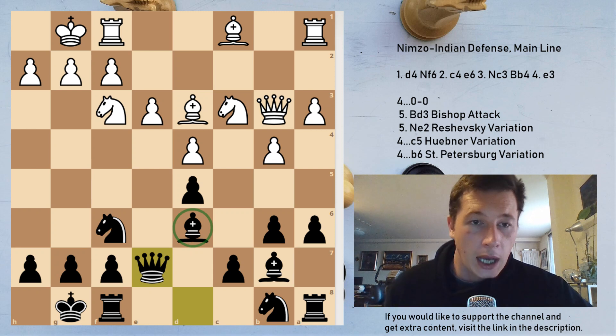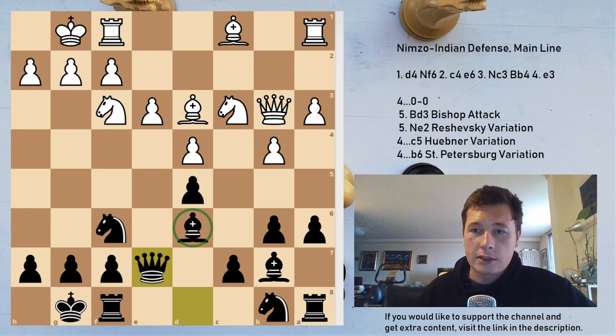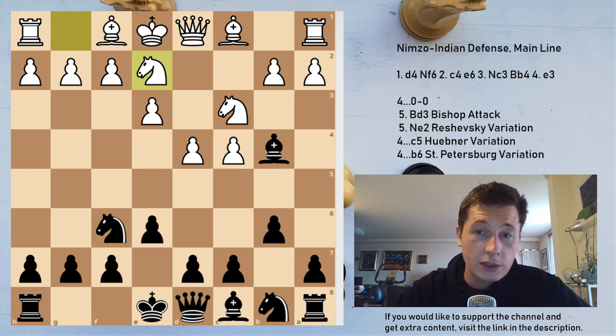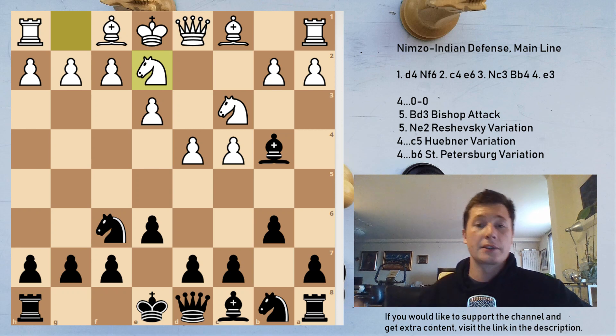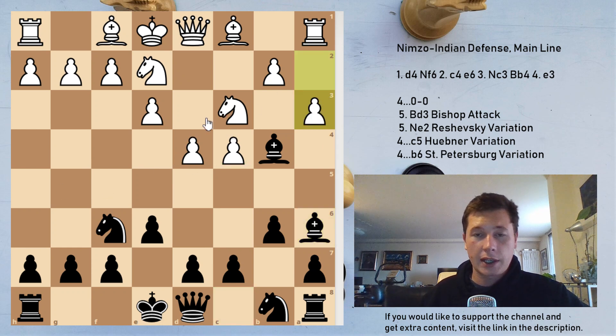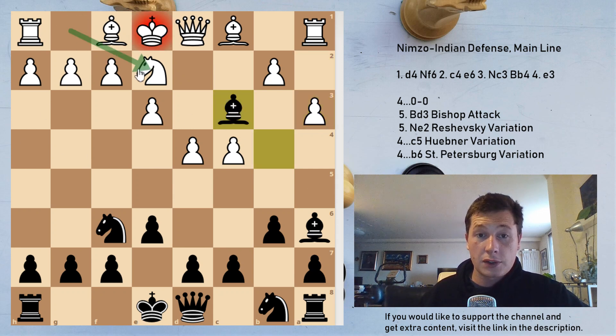Now let's look at, after b6, the move Ne2 for white. White can either choose to play Bd3 or Ne2. The Ne2 line is more straightforward. Here black is going to develop the bishop to a6, putting pressure on the weakness on c4 immediately. Then a3 counterattacking, not hanging the pawn because the bishop is attacked. And now Bxc3.